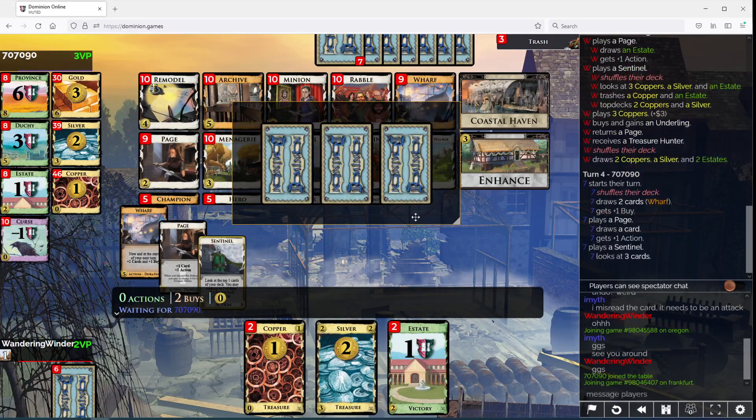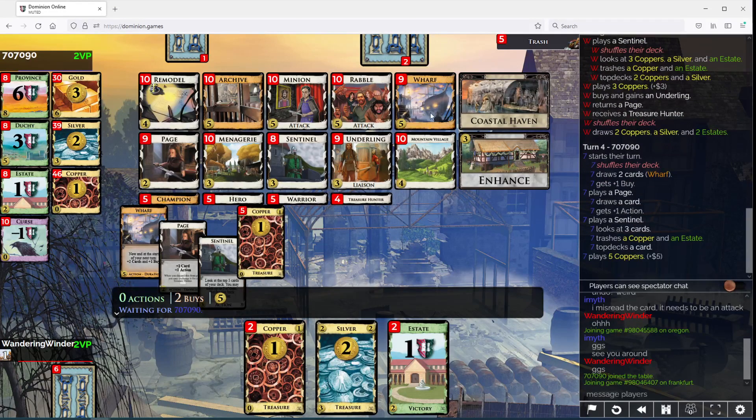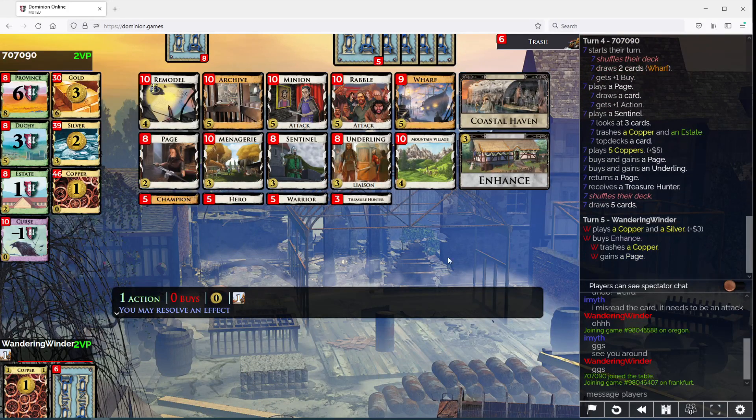I'm gonna pick up an Underling now. I'm gonna grab a Village. Gonna take another Wharf. So we're definitely playing our Treasure Hunter next turn — you don't have one yet but you do have a Wharf. Maybe I don't take the Village here. I think what I want to do is grab another Page in fact.